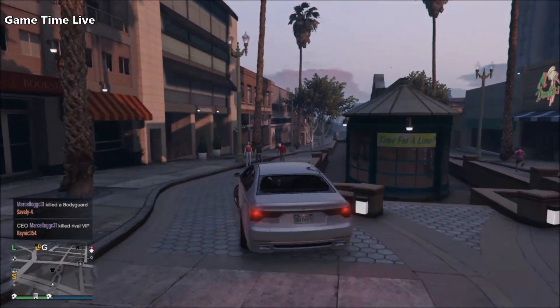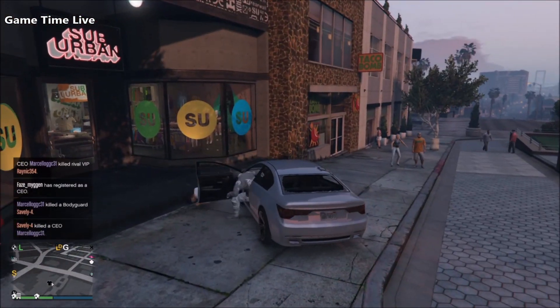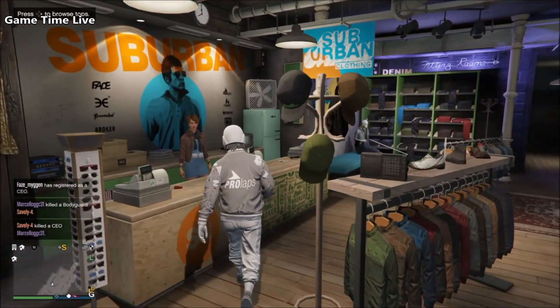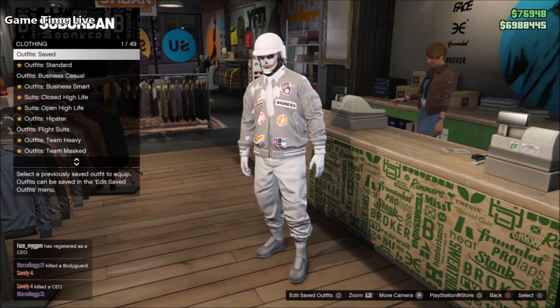We are back on the male character - I've completed the outfit transfer glitch and now I'm going to show you how to merge the outfits together to get the end result shown on the thumbnail. First, make your way over to the clothes store. Make sure you save your current outfit that you don't want to lose at the bottom so it is not in the way of the merging process. You'll also need the white joggers - a video link for those is in the description below.